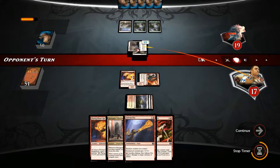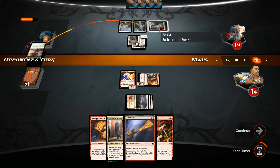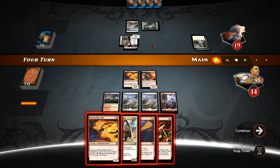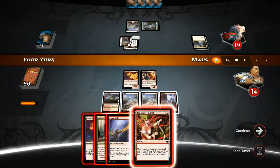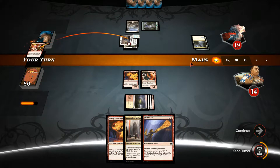Opponent attacks for 3, leaving us at 16. He casts Vital Growth and nothing else, so he might have an instant speed removal. We can just steal this and then hit him with everything. He might have some problematic spells here - I do want him to tap out, so I think I'm just going to steal this.